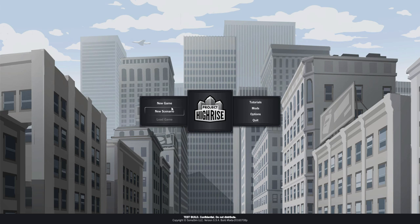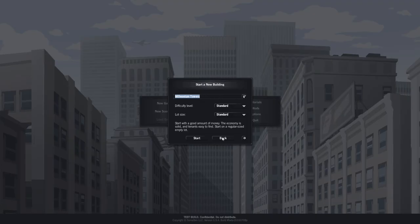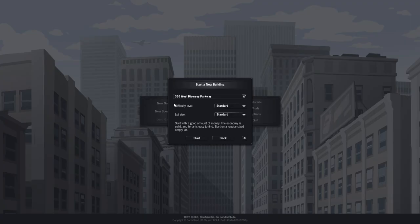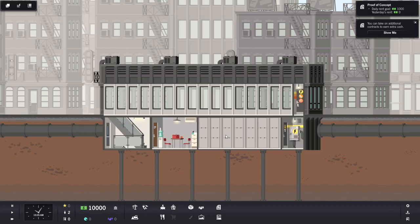So you have scenarios and you have the game, which is sort of just a sandbox mode. It randomizes building names — let's call it Cormac Tower. Difficulty level: standard. Lot size: standard. We start with a good amount of money, economy solid, tenants are easy to find. Sounds good to me.